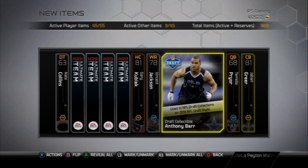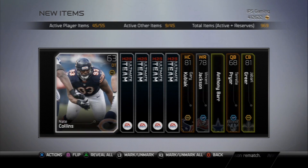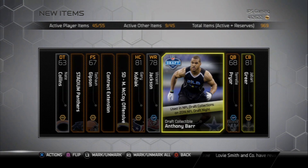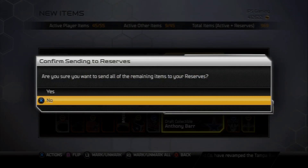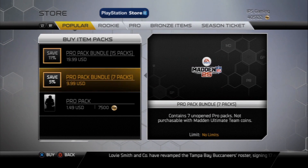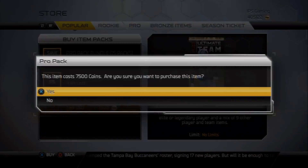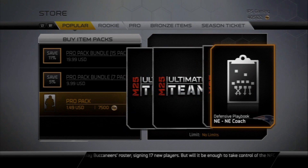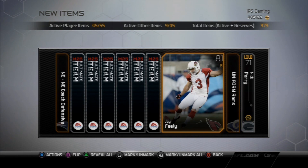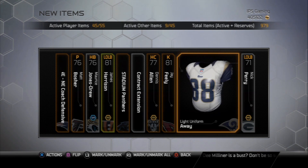Anthony Barr — I don't think he's gonna go there, but I read something about the Cowboys being interested in him because they need to replace DeMarcus Ware, so that could pan out. I've been hanging on to all my draft collectibles just in case I end up having one that goes to the team I have them for. I'm not selling any of those, because you never know — nobody thought the Falcons would get Julio Jones when they traded up for him. I'm hoping I luck out and get a bunch of coins that way.